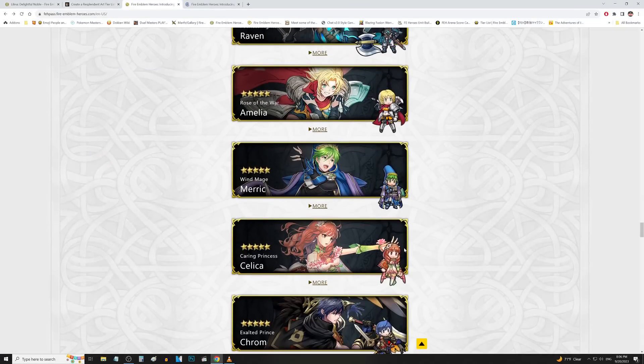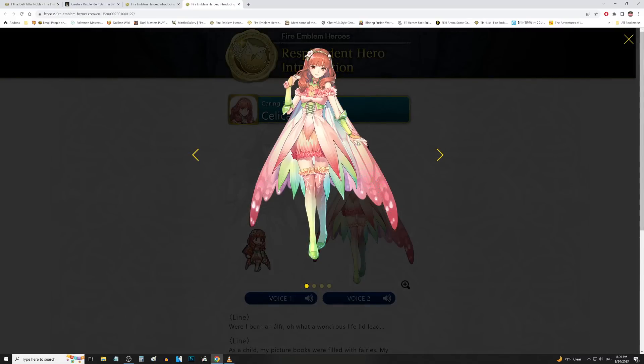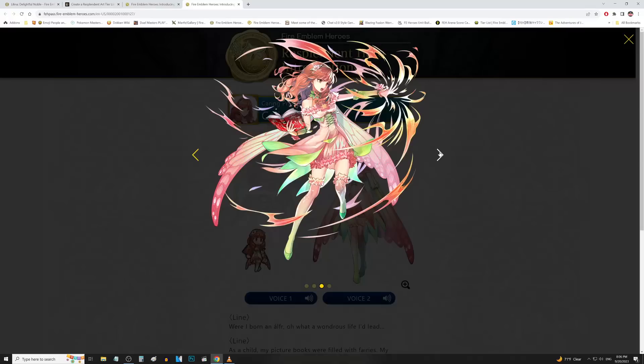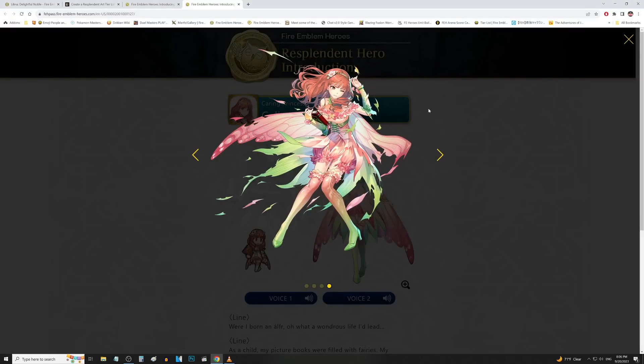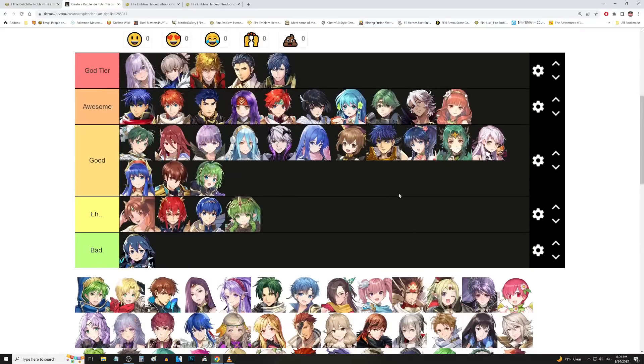We got Celica up next. I said Celica looks good in everything, and that is very much the case — she looks really nice in the princess fairy attire. Even though I think the fairy attire is overdone, the pink color scheme really matches with the red hair that she's got. It works out really nicely with her more so than some of the other princesses. I got to give it up to Celica — she's probably an Awesome tier. She just looks good in everything she wears.